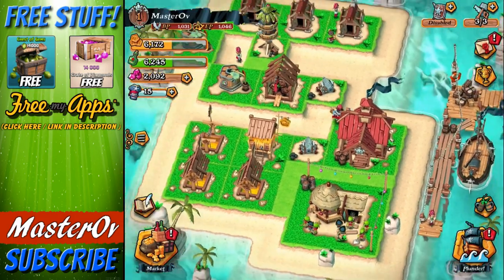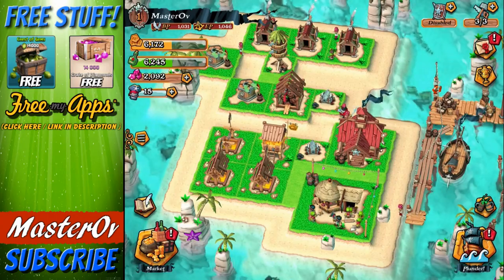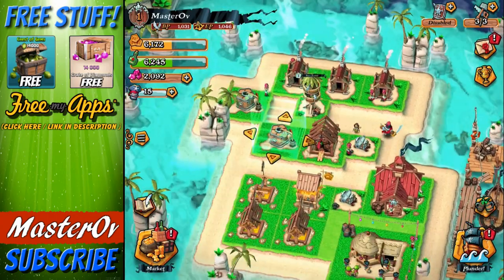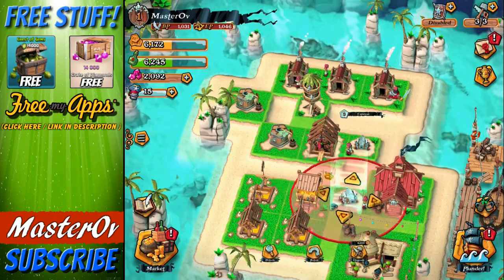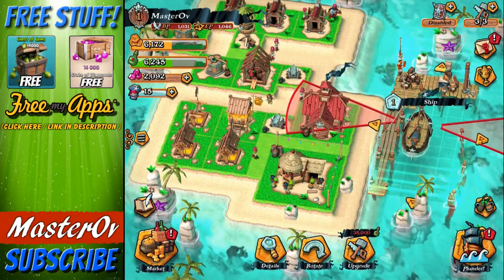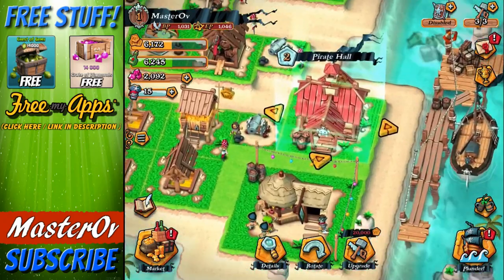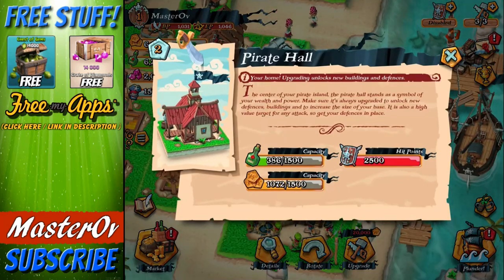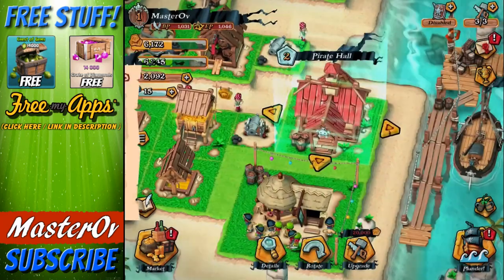This is my base, and I've kind of designed it nicely, I think. I've situated everything together at the moment - all my gold mines are together, all my grog stuff is together, and I've got the gun towers and the cannons pretty much protecting everything, along with the ship which is covering the most vital bit: the pirate hull, which is your epicenter, the center of everything, and you need to upgrade that to unlock new stuff.